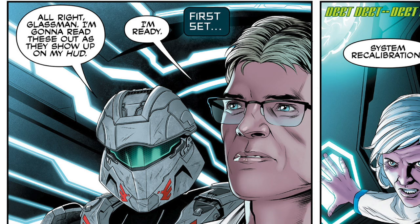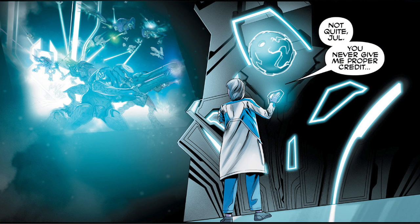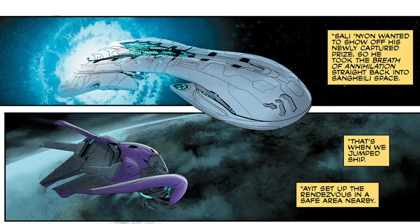Meanwhile, the other humans are trying to work out what to do when the monitor approaches them. It turns out the monitor has a fail-safe protocol to place his mind in a drone if someone else took control of the base. The Spartans decide to help the monitor, and while Dr. Halsey is using the installation to kill the Covenant, they use the chaos to put the monitor back in control. The monitor then tells Halsey she would have been given control anyway as she had passed the test — but since she tried to take the installation by force, the monitor destroys the Janus Key and kicks everyone off the base and back through the slipspace portal.